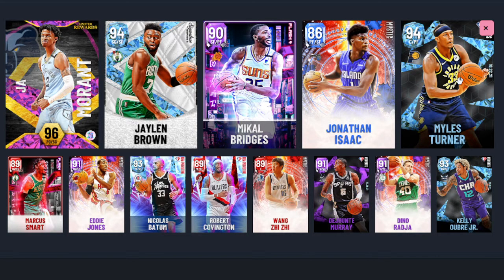Jalen Brown, Mikhail Bridges, and Jonathan Isaac are all great defenders. Miles Turner gives you a good pop option and rim protection as your center. Off the bench, Marcus Smart is a great budget point guard. I also put in Dijon, and Tay Murray — I probably should have used the Mystic version instead of the Moments one, but they're basically the same card; the Mystic does have HOF Four General, which makes it a better tall defensive point guard against Penny Hardaway.